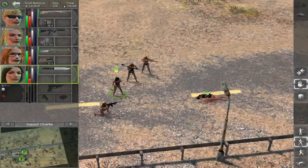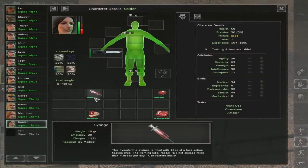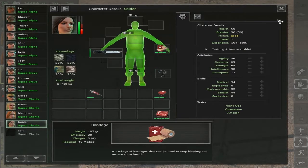If your Merc sustained a lot of damage, he will become unconscious. If you do not heal him fast, he will die shortly. First, use a syringe or bandage as first aid.